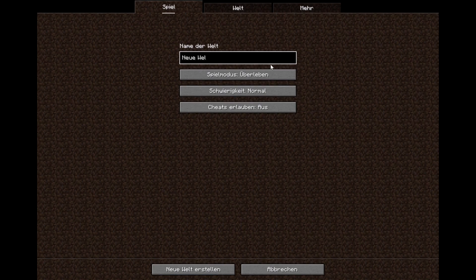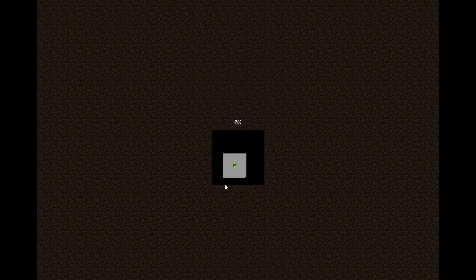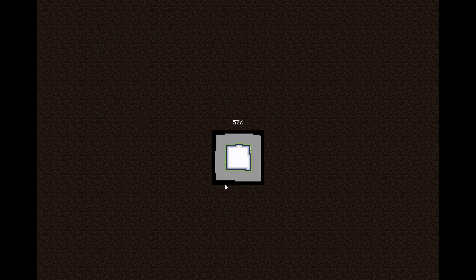I'm going to create a new world and name it FPS test. I had been searching before I bought it for a Minecraft tutorial on how Minecraft works on this device, but sadly I couldn't find any — like really nowhere. So I just thought I'd test it myself and upload a video because it would be helpful for a handful of people, I think.